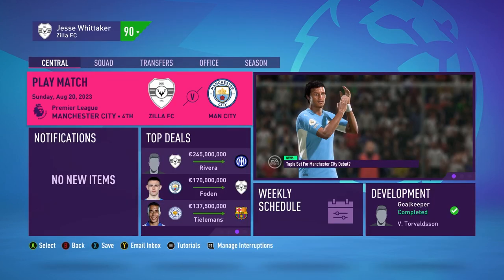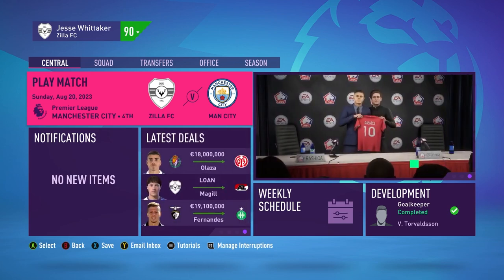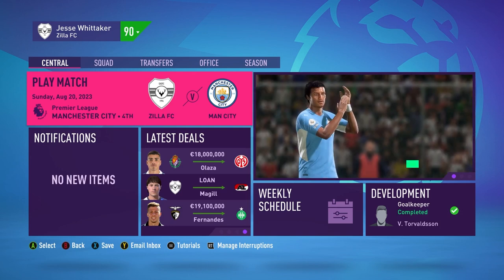That's where we're ending this episode. Rivera and Foden were the top two highest deals this summer transfer window. We have a match against Manchester City in the next episode — if you enjoyed this video, hit that like button and subscribe if you haven't already. I'll talk to you guys in the next episode. Peace.